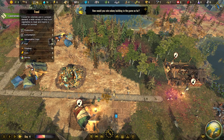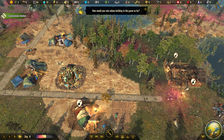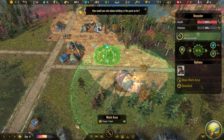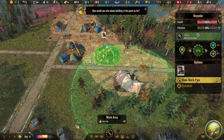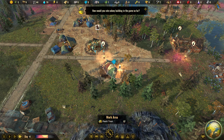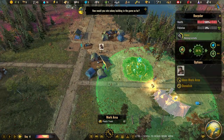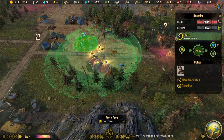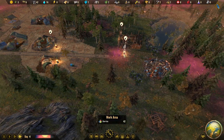Food is going up — we have fish, potatoes, corn, and berries. That means the colonists are working normally, which is good.